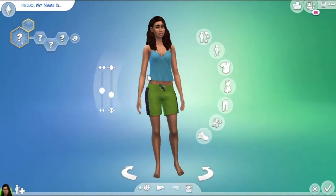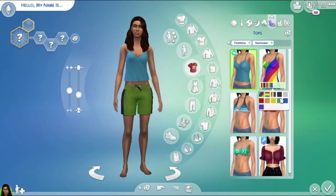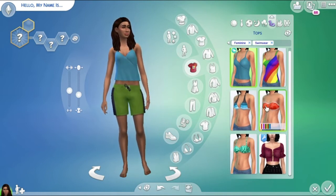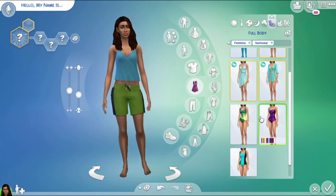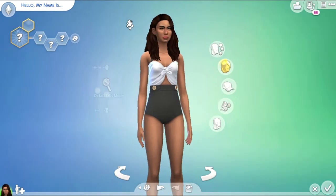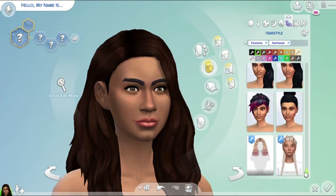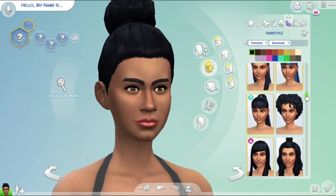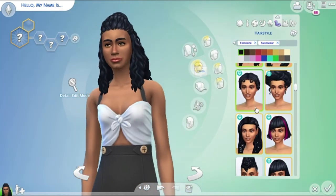The good thing about the swimwear is that with the Seasons pack you get a lot of different swimwear options, and I think Seasons is a really good pack. Another pack I really enjoyed was Dine Out — it's actually kind of underrated, but I really enjoyed it because you get to go on dates and you always have something to do, and you can make your own restaurant. This swim outfit is from the Seasons pack. I do have a few CC custom content hairstyles in this game, but I'm trying to focus more on things that are already in Sims.